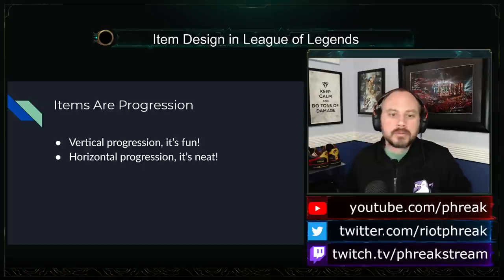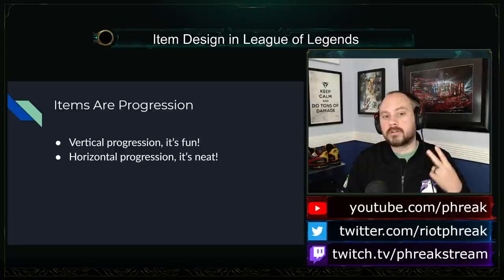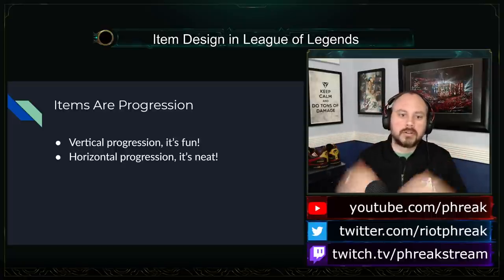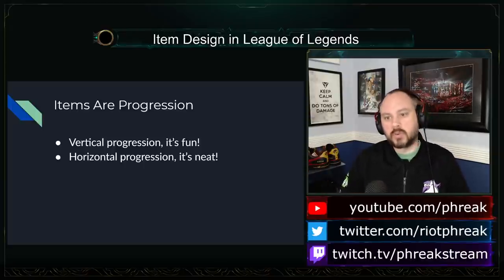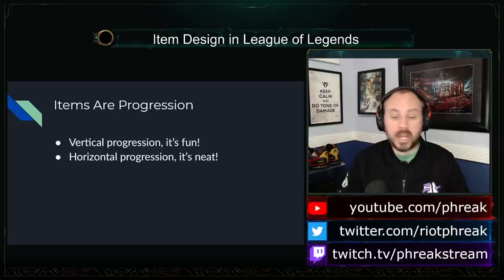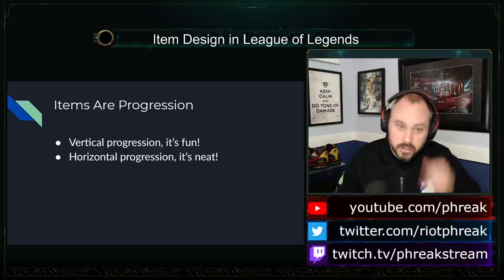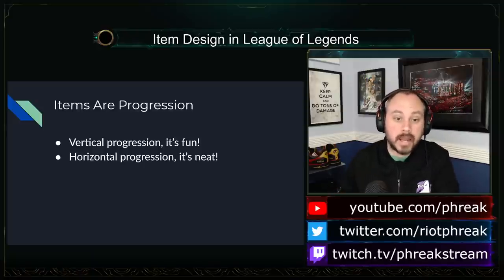Part 1: Items are about progression. League of Legends is fun because of progression. Its items need to simultaneously fill two purposes: vertical progression and horizontal progression. Vertical progression is about getting stronger because your numbers went up. A champion with 1000 health is stronger than one with 500 health — there's no debate. 300 attack damage is more than 100 attack damage. Items help supply that vertical progression.